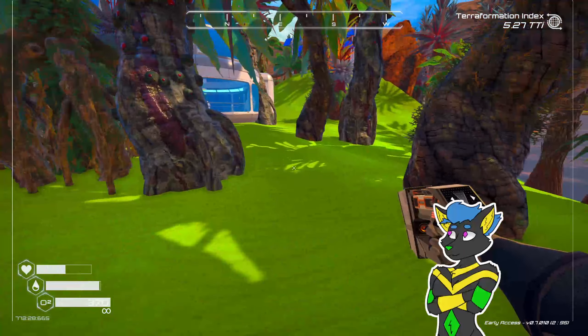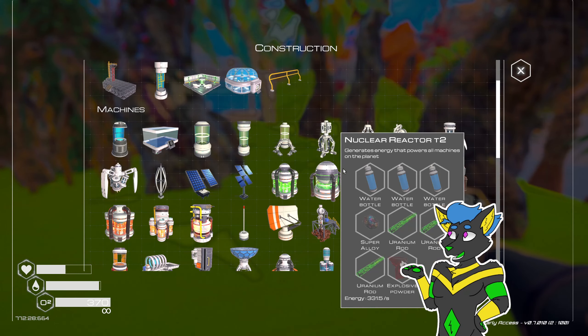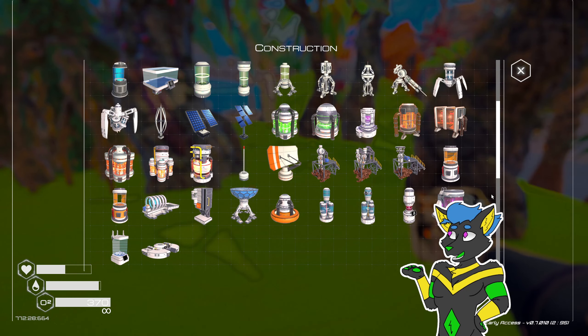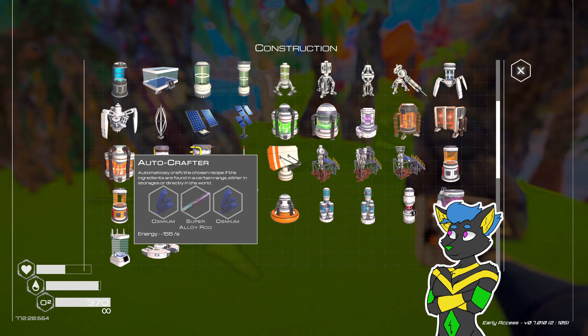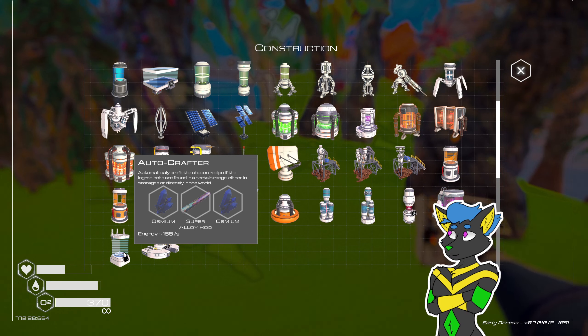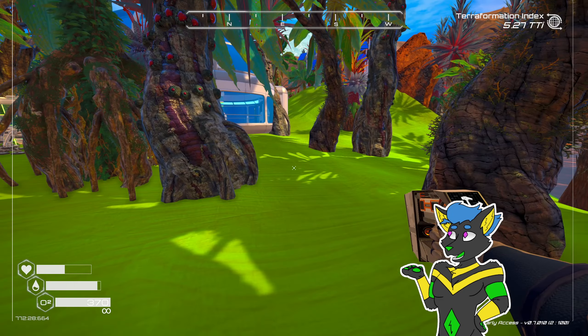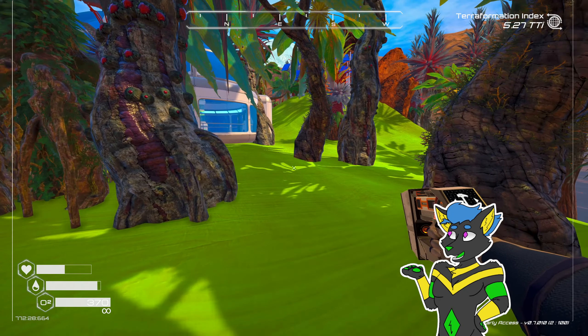I don't know exactly what's new this time, but the game updates every three months with new stuff, so we should have something new here. Oh yeah, there's auto crafters now — automatically craft the chosen recipe if ingredients are found within a certain range, either in storages or directly in the world. Two osmium and a super alloy rod. That would keep me from having to go find things. I think that would be a good idea for us to build really quick.